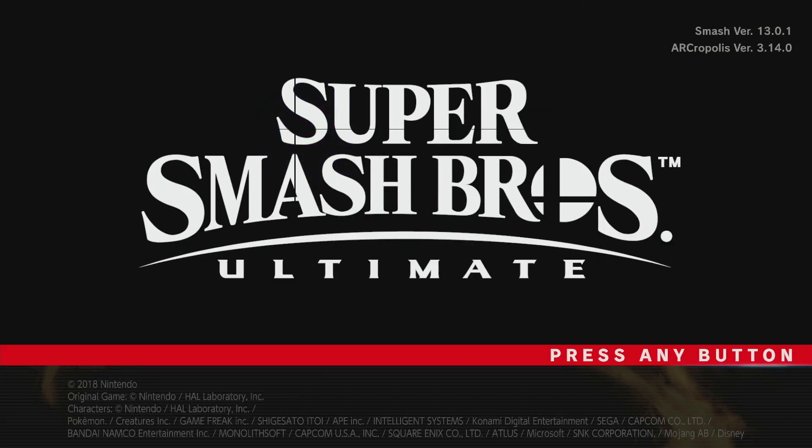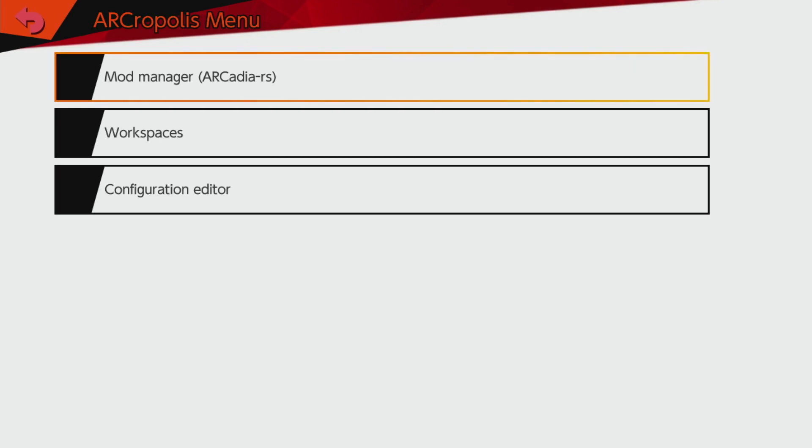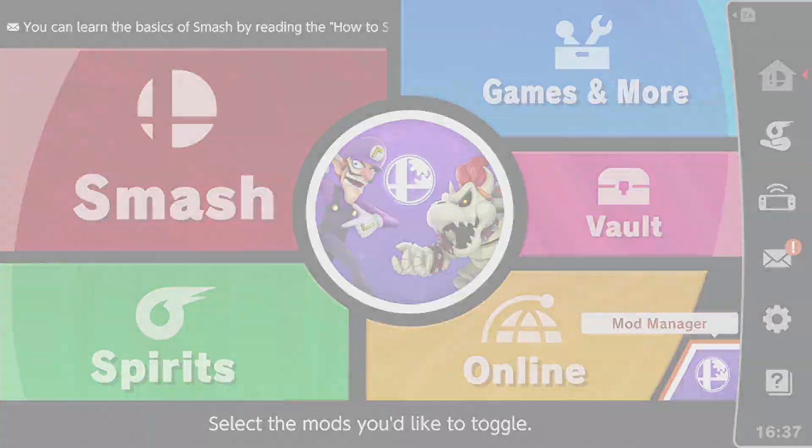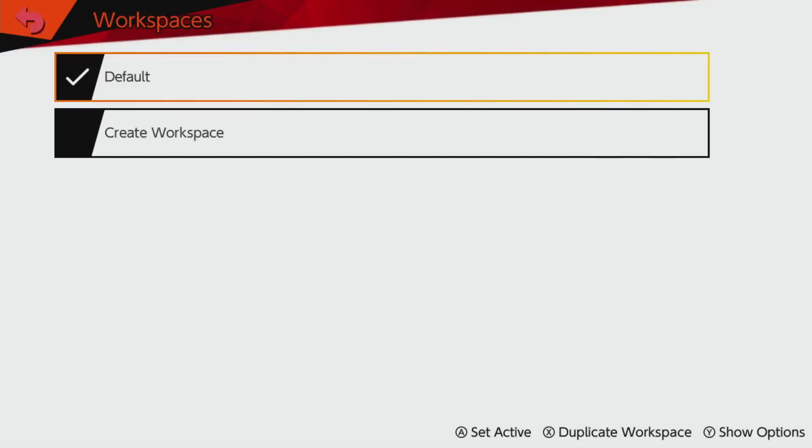So right now I'm running Vanilla Smash — you can kind of see Arcropolis in the top right corner and the new paddle screen, as well as the mod manager button when it loads. With workspaces, you can have a set of mods for Vanilla Smash, or HDR, or Ult-S, or pretty much anything else — even just quickplay mods and non-quickplay mods — all without having to do anything with your SD card.